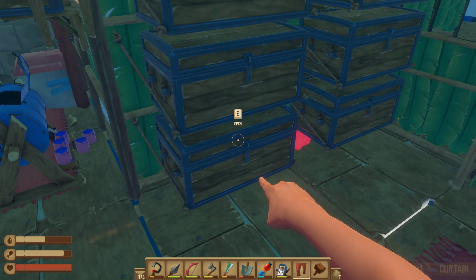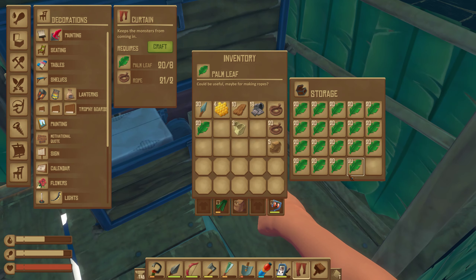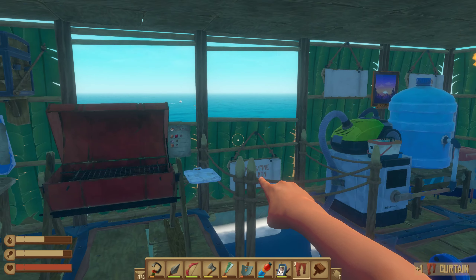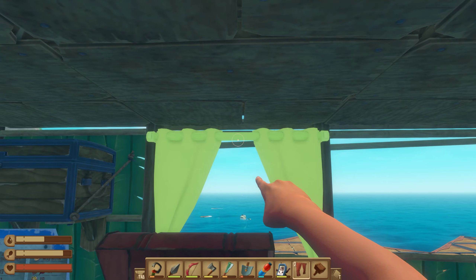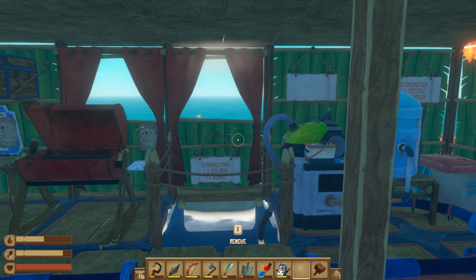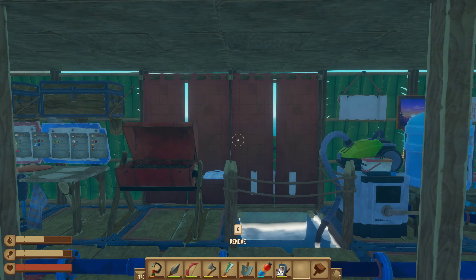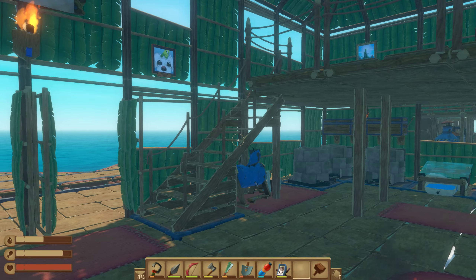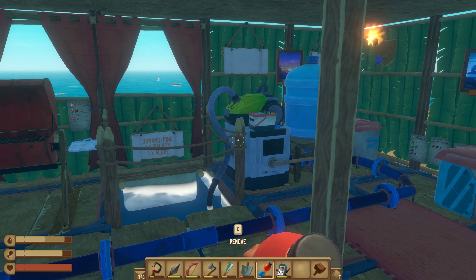I'm missing leaves and rope. Let's take more rope and I think I have a ton of leaves around here. These are freaking amazing - the curtains. I love them. You can literally use them on every single window that you make. That's way too good for this game.